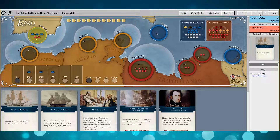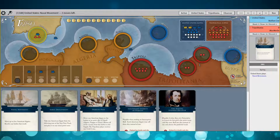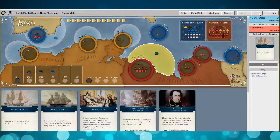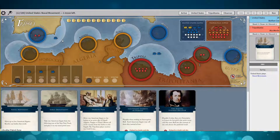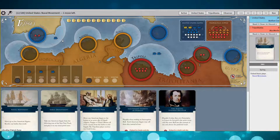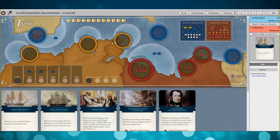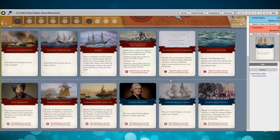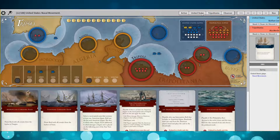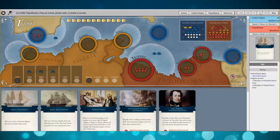My first priority as usual is to block Tripoli, but I've been lately experimenting with leaving a ship in the patrol zone in Gibraltar just to have a little bit of obstruction there — run some interference on those Corsairs. When Murad Reyes tries to break out, at least I've got a shot at blocking, maybe getting one sunk.